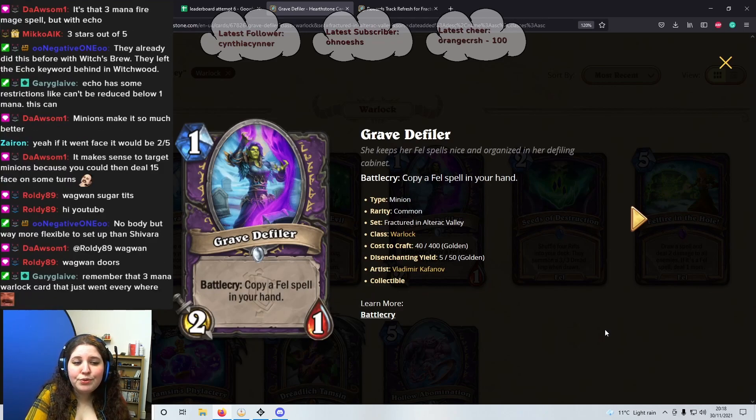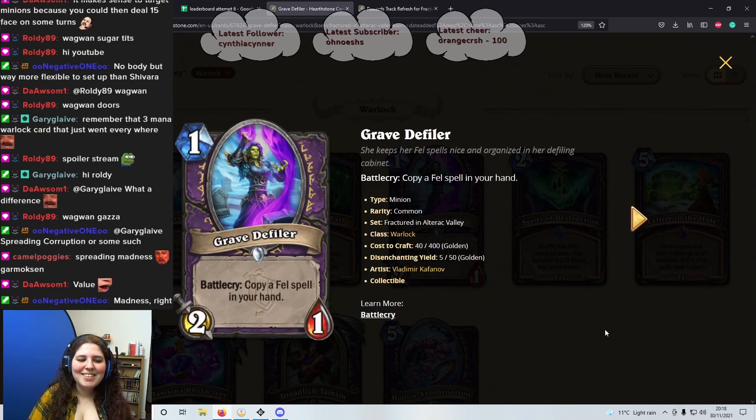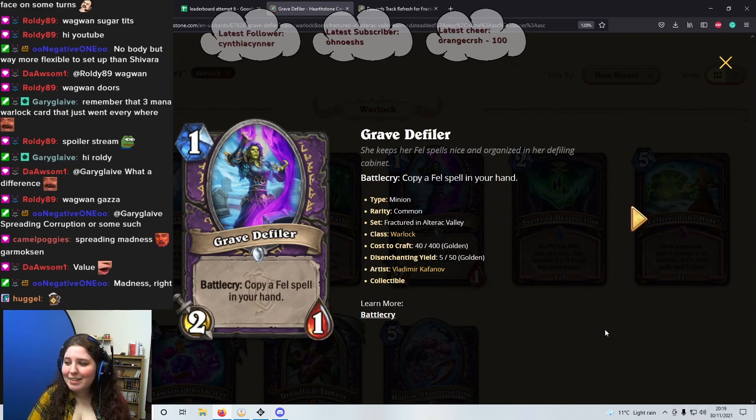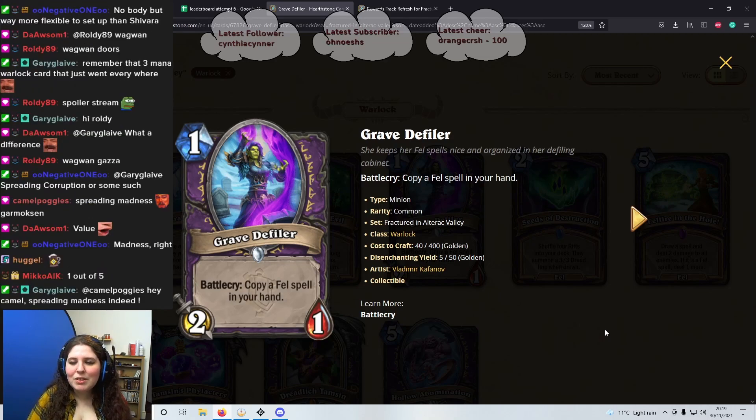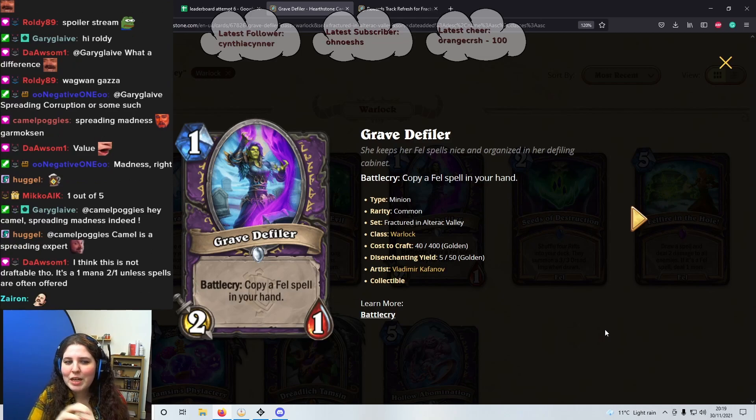Next one we have is the Grave Defiler — 1 mana 2/1 minion, Battlecry: copy a Fel spell in your hand. I actually kind of like it. If you have Fel spells it's okay, but even if you don't, it's a 1 mana 2/1 which isn't amazing but it's something. I'd give it 2 stars — you won't pick this card unless you have a decent amount of Fel spells. This is one of those cards you'd only take if you've already got 3 or more Fel spells. If you don't, then it's quite crap — like 1 star — but if you have quite a few Fel spells then 2 stars.